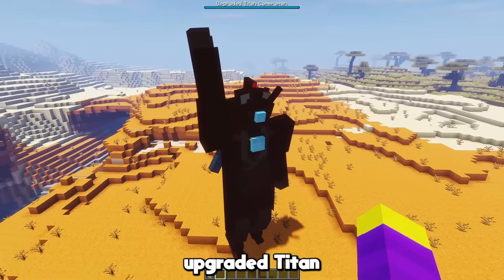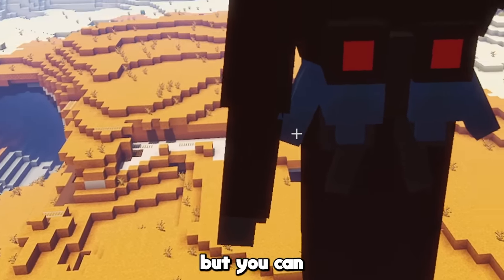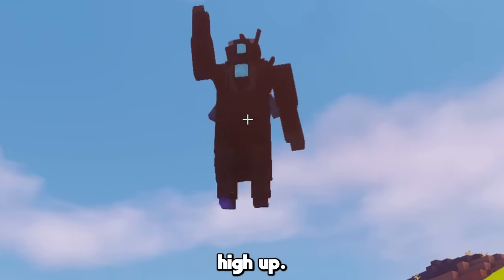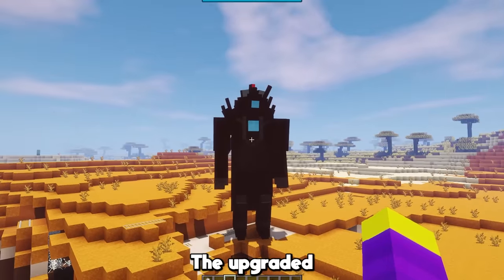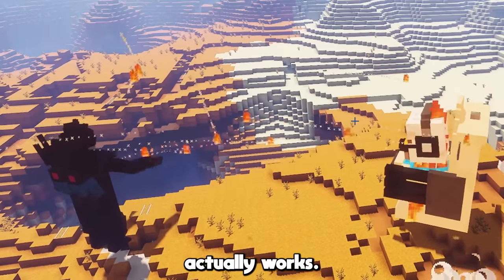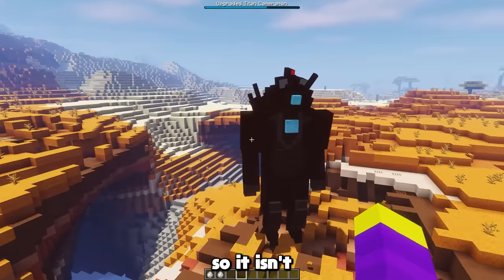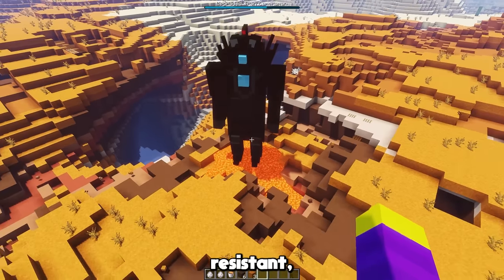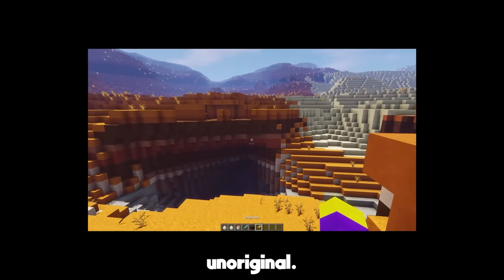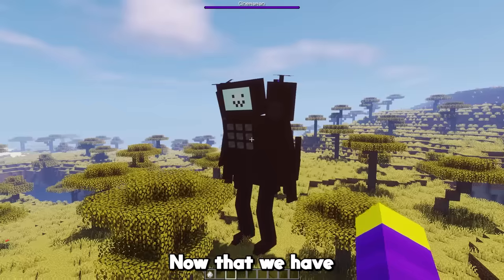This is how the upgraded Titan Cameraman looks in game — this guy actually looks really good. I will say there is a little bit of a problem on the back of his arm though, but you can barely notice it. The upgraded Titan Cameraman is able to fly, which I thought was a good idea, but I think he's going a little too high up. I stopped him from being able to fly, and now he's a lot better. The upgraded Titan Cameraman is a little bit stronger than the regular Titan Cameraman, and this time his ranged attack actually works. He also has a thumbs up animation, but this time I actually gave him a thumb so it isn't mistaken for anything else. The upgraded Titan Cameraman is fire resistant just like in the actual series, and if you do kill him he drops the same thing as the regular Titan Cameraman. I'm going to give him a 9 out of 10.